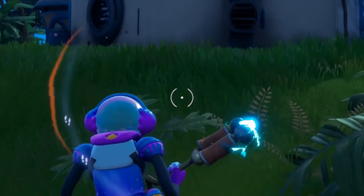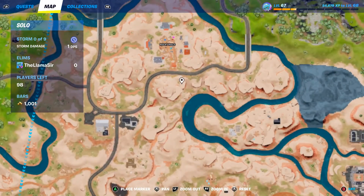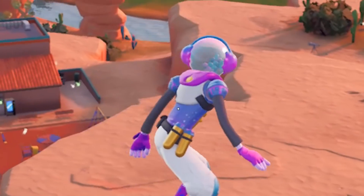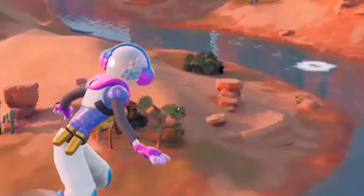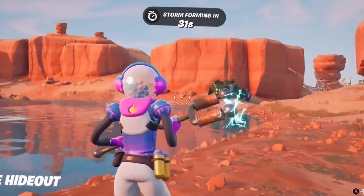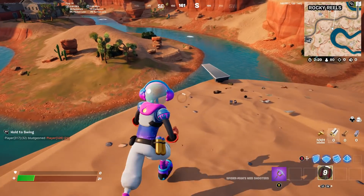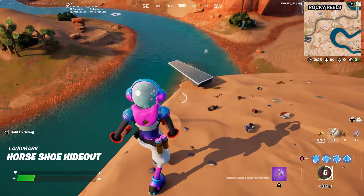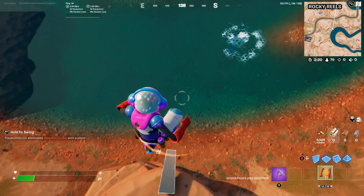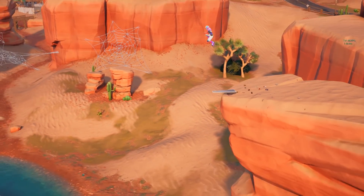Another random thing I want to show you is over in the desert, specifically at this spot right here. There is a Quad Crasher that spawns up there that's kind of secret. But I also found out about this hidden diving board recently. If we hop back up here, there's this secret diving board that's just kind of out of place. It's funny that Epic Games put it here because you can bounce on it and just barely make it into the water below — it's just a fun little Easter egg you might not know about.